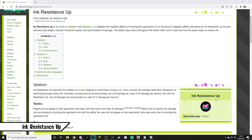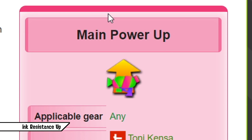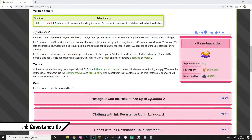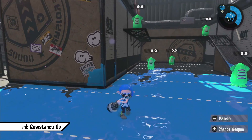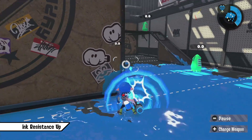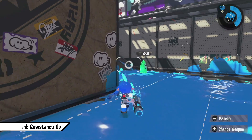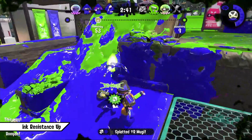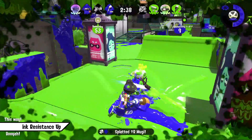Ink Resistance Up mitigates the negative effects of touching the opponent's ink on the ground. This ability carries a lot of benefits already by using just one sub. Remember how Main Power Up gives some weapons a 2-shot or single-shot kill but only if you touch enemy ink? Ink Resistance adds frames where you don't take any damage from enemy ink, denying that potential 1 or 2-shot kill by Bamboozler, H-3 or Splattershot Pro. It also decreases the damage from standing in enemy ink from up to 40 down to only 20 at max. Weapons that strafe a lot like Splatlings or Sloshing Machine benefit greatly since they can move more freely, and Ink Resistance also decreases the movement penalty while walking through ink. That's why it's also strong on Brushes, since they often step into enemy ink while running around the map.